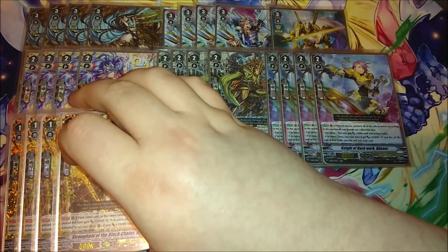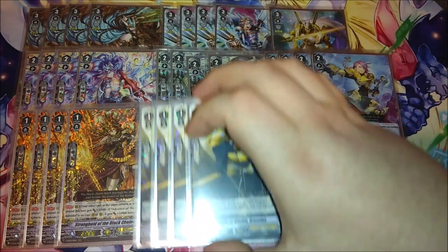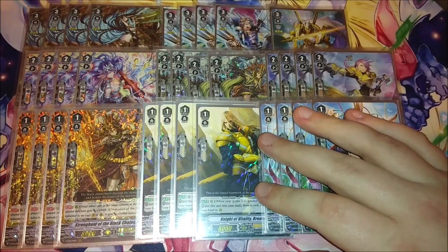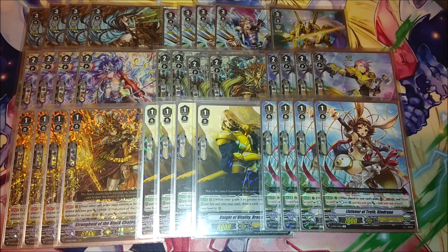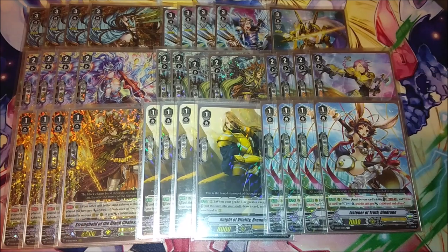For grade ones, we have four copies of Hoel to pair with our Kaidans, four copies of Bernius to help generate the extra soul we need, and four copies of Dindrian. There's also a cool combo with Eleanor and Bernius: when you do the Pelennor re-ride, you can use Bernius's skill, put him into soul to draw a card, then call that unit where Eleanor was — and if it's in a Hoel column, it gets the power boost from Hoel. It's very piece-dependent but great when it goes off.